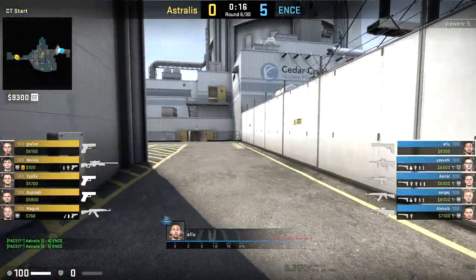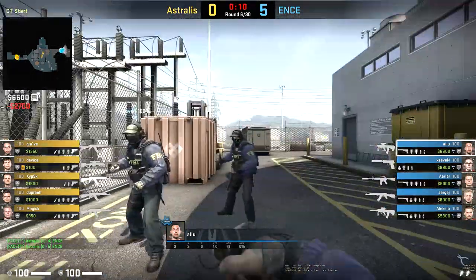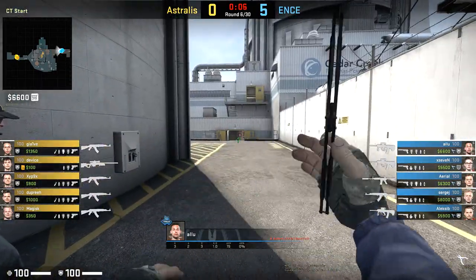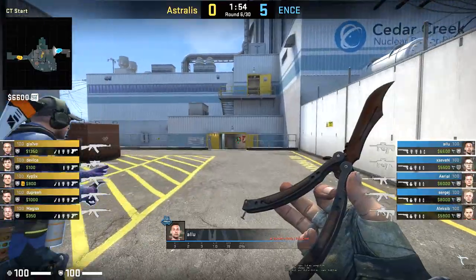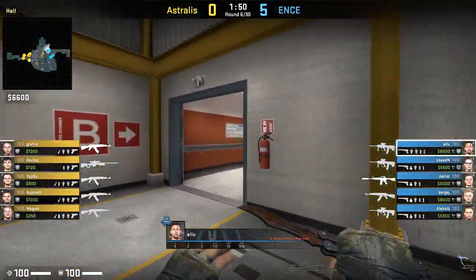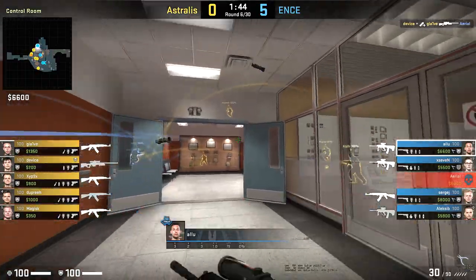Just the other day, ENtX put an end to Astralis' 31 win streak on Nuke. They did this by shifting and moulding their CT defence around how they know Astralis like to play. Often Astralis start on the T side, but they manage to win out these games anyway because they have such strong T sides on this historically CT-sided map. The way they like to play, they like to manipulate outside, and ENtX have a great game plan to lock it down.